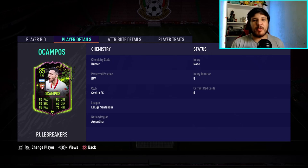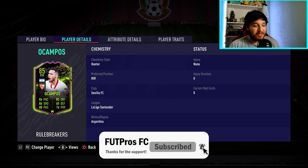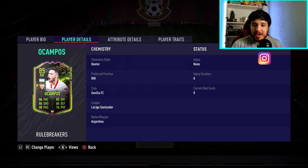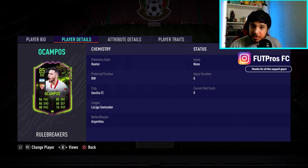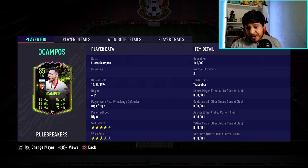Hello everybody, welcome back to the channel and welcome to another FIFA 21 player review video. After yesterday's absolutely horrific day by EA regarding the servers, I was not able to record a player review. I have to do it today, which sucks. Today we're going to be looking at Mr. Rule Breakers Ocampos — the man that trolled everybody last year with the right-wing Argentina flag during Team of the Season. He gets his Rule Breakers card, so you'll know it's him and won't think it's Messi.